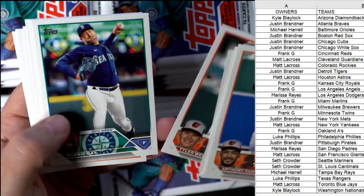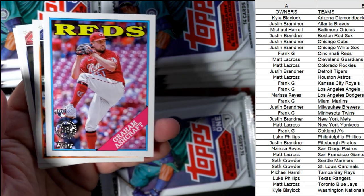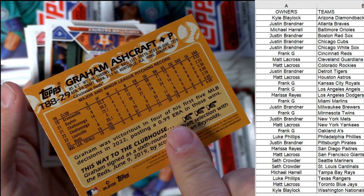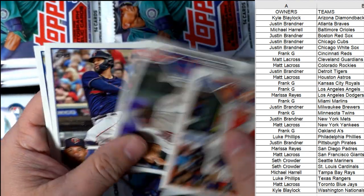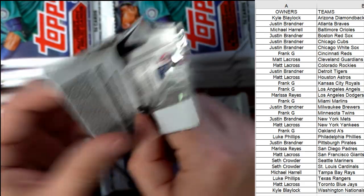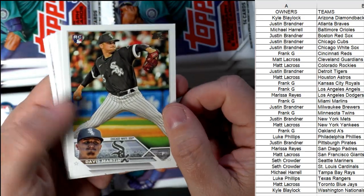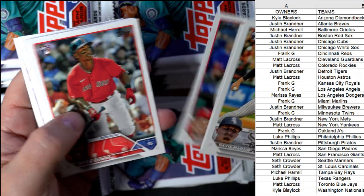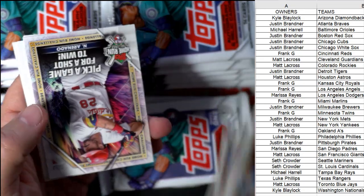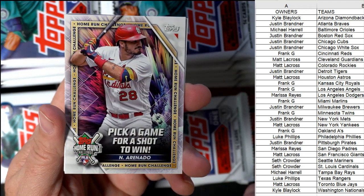Tyler Wells. Michael Massey. There's a Graham Ashcraft — Cincinnati Reds, going out to Frank G, coming your way! And we've got a Jeter down.